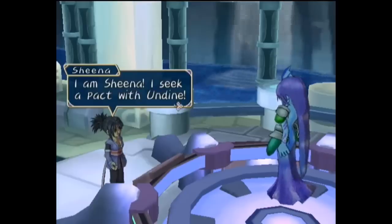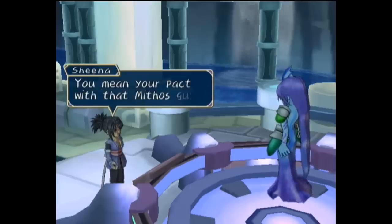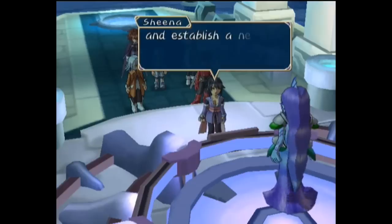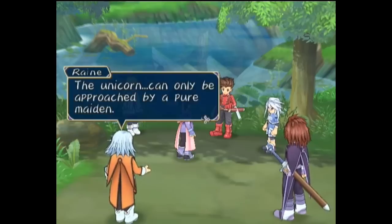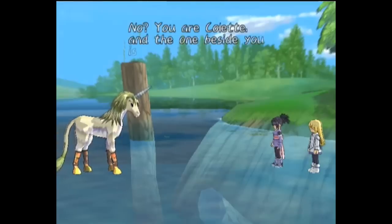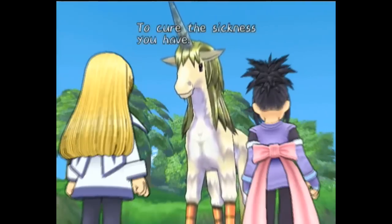Not forgetting their side quest, they travel back to the water shrine and meet with Undine, who says she was already in a pact with Mythos, and they wonder if it was Mythos the Hero as well. They request an annulment of the previous pact so they can make a new one, and after proving their strength, prove Sheena worthy of being the next pact holder. Returning to the unicorn, they have Undine save it, and the unicorn senses the same presence in Colette as Martell, and is more than willing to sacrifice its life and horn to Colette so that she may save others.